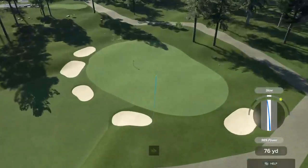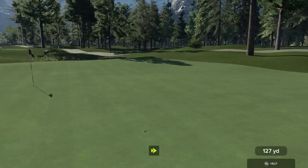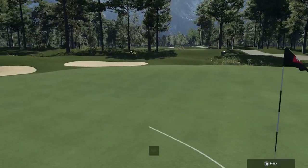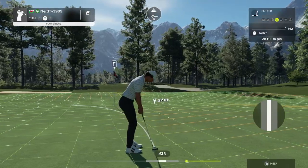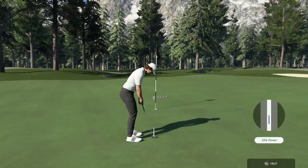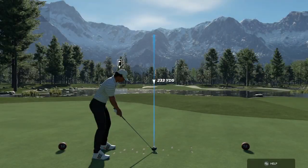Teeing off now on a par three. That should do nicely. This putt would take you down to one under. Just a little too much on there. On this hole, we've got this left for par. This putt's tracking. Nicely done — we're in there for the par.